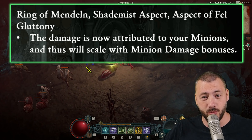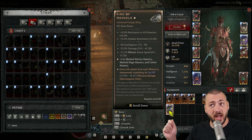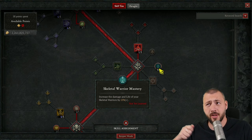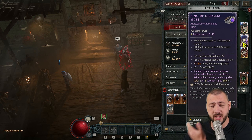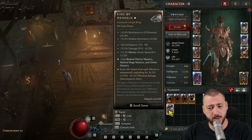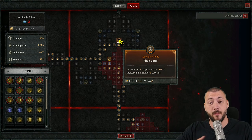Let me explain how this formerly worked and why it is so incredible. The Ring of Mandeln: every 6th attack from each minion is empowered, exploding for 26,000 physical damage. If you put 3 points into Skeletal Warrior Mastery, that's not going to multiply up the Ring of Mandeln. The only way to upgrade that damage used to be to upgrade my own damage — like taking Ring of Starless Skies for 50% more damage, or using the Flesh Eater Paragon node for another 40% more damage.